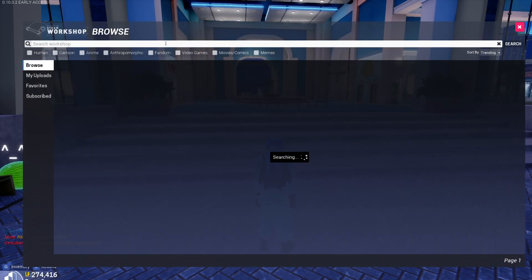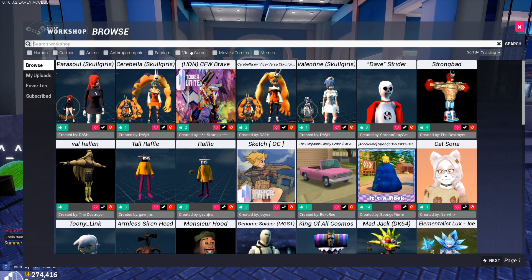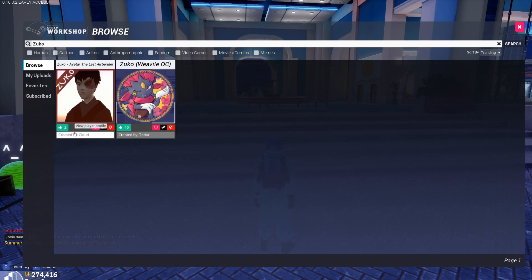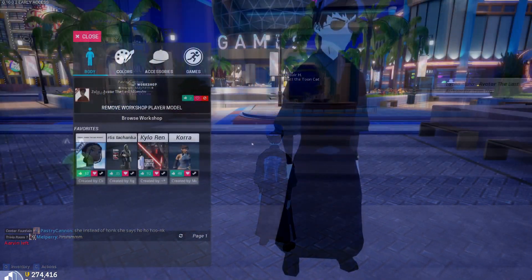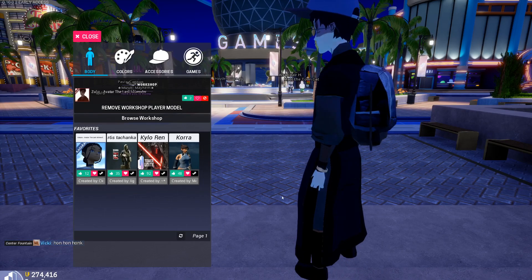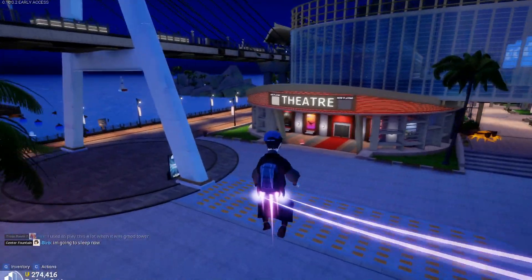Probably the most unique part of the game is actually just the skin system. You can hop into the workshop without leaving the game and type in whatever skin you want from any show, real life, anything that you want. My friend actually made all the Avatar characters — he made Zuko here and I can choose this character. It goes on instantly and everyone can see it in the game. It's simple as that. But it even takes it a step further by allowing you to add accessories like sunglasses, hats, backpacks, anything to make your character look cooler.